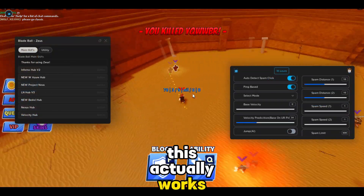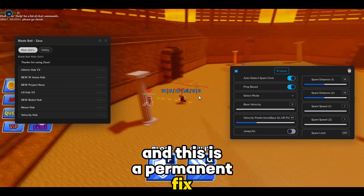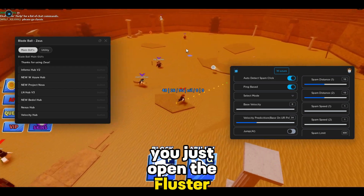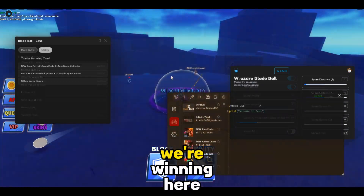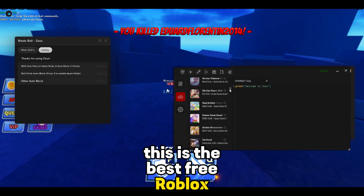This actually works — it's super OP. This is a permanent fix, so after this you won't need to do anything anymore. You just open the Fluster Roblox and there you have it. This is super safe. Let me show you Zeus real quick — this is the best free Roblox exploit.